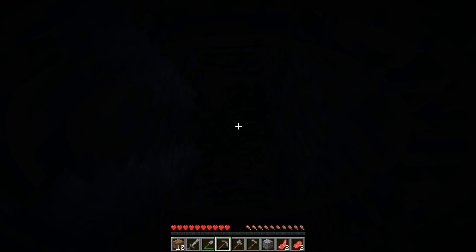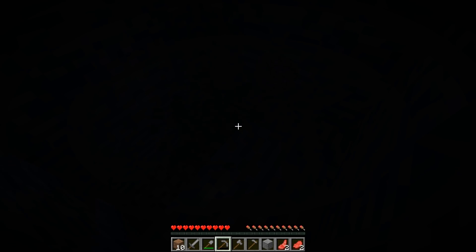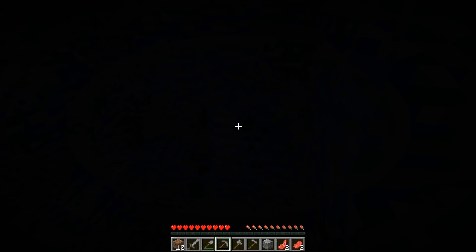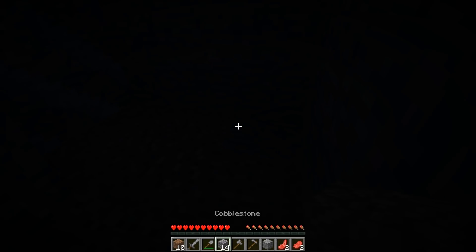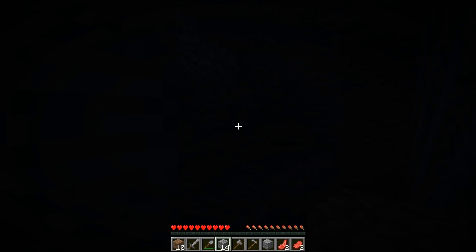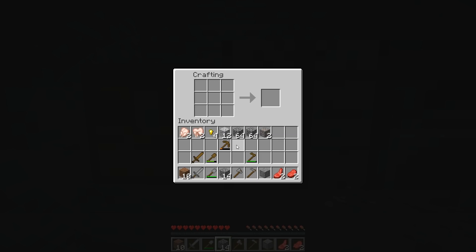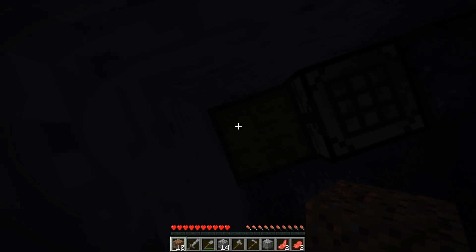That sounds like — yes, iron ore! Okay, fantastic. We've struck gold — well, not gold, iron. There seems to be a little bit of it which is nice. Just expand this out ever so slightly. That pickaxe is done and now I've got two pieces of iron. I'm going to have to go back up to make another pickaxe for myself. We've made it quite simple for ourselves to get back around, which is convenient. We currently don't have the wood for that job.